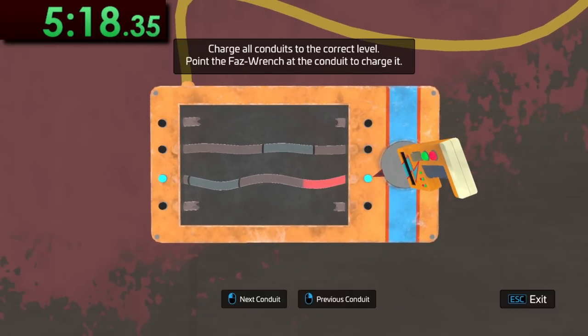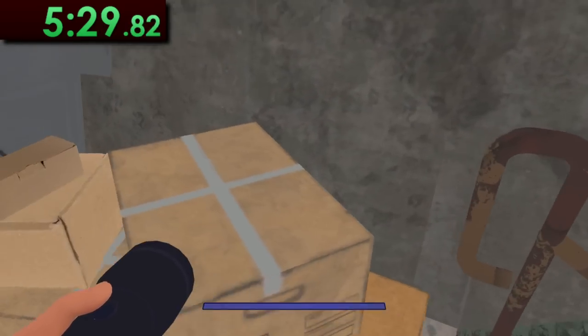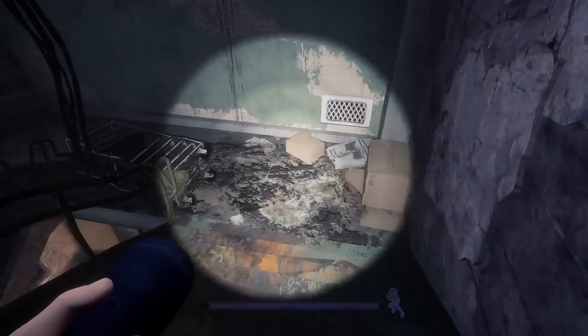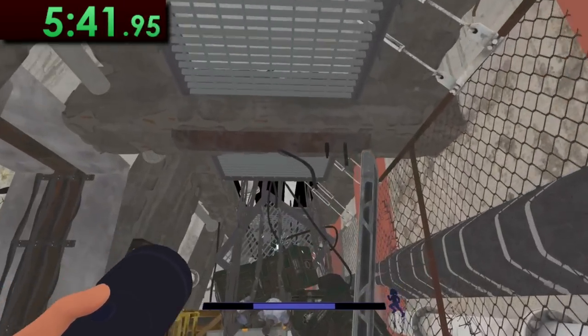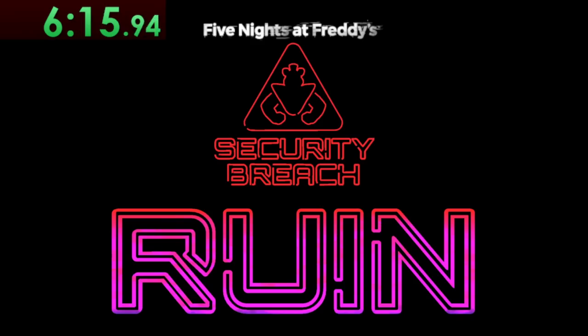After a bit of running, we get to the end where we have to grab the phas wrench, which we'll still use a decent amount in the speedrun, like right here for the next door. Basically these puzzles just have you filling up conduits to a certain level, and the goal is to get all the conduits in the blue zones at the same time. It's pretty straightforward. Once through the door, there's a small trick where you jump on these boxes, then onto the railing, and drop down to the ledge — all the way to the bottom. Not a massive skip, but it can shave off about 15 to 20 seconds of stair running.